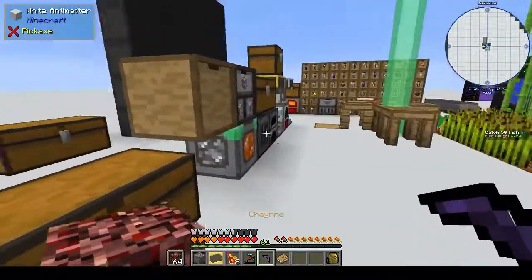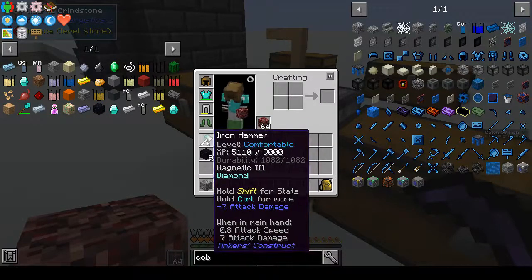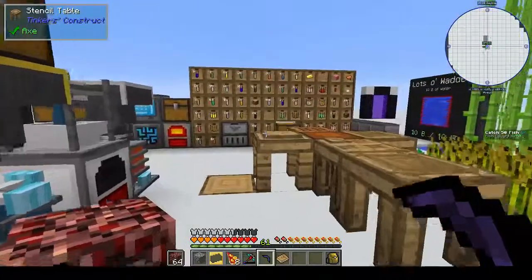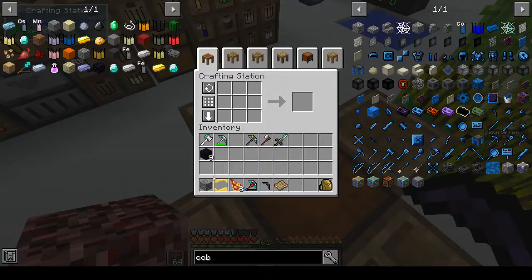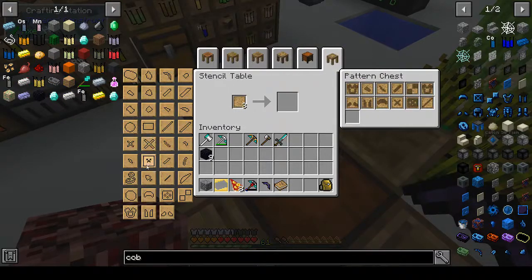There's our iron head — the hammer head. We can do that. That was given to us, but then you need obsidian to fix it and it will give it more durability. Let's check the stencil table — hammer head... that uses eight ingots. So that means we would need four blocks.